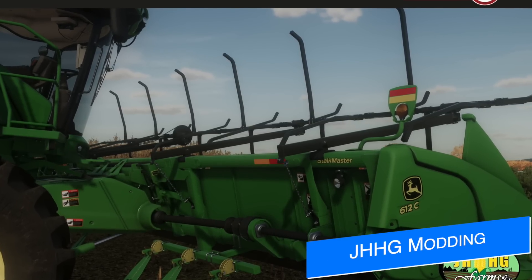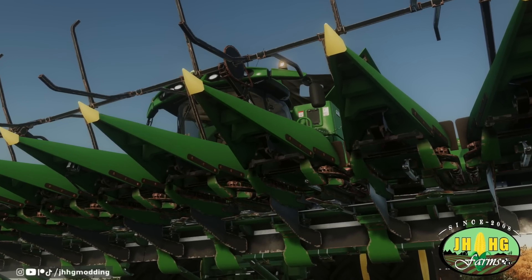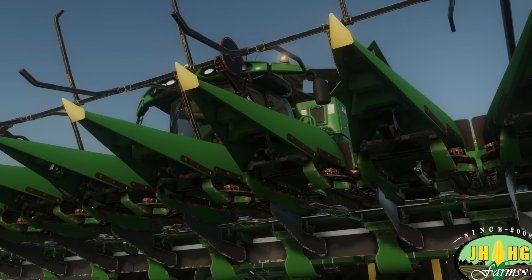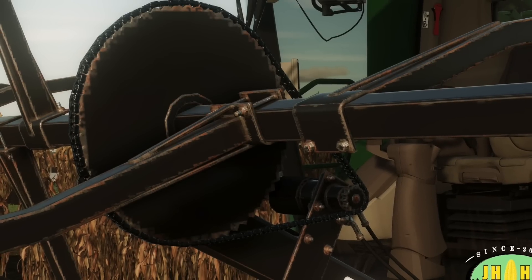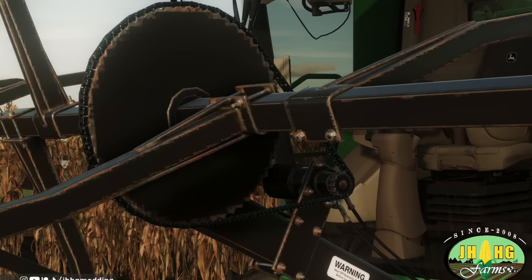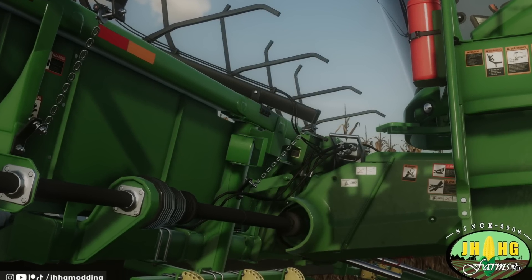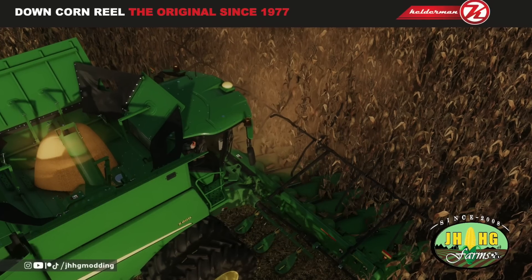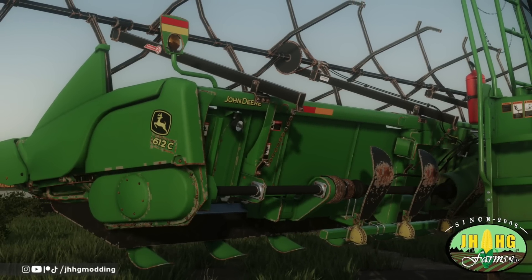JHHG Modding has released the extended PC version of their John Deere 612C/712C and the 616/716 cornhead updates, featuring new rust effects — PC only — and the Kelderman Corn Reel, which is actually coming to consoles too. The rust effects are calculated independently, meaning it will rust faster when exposed to inclement weather like rain. This is a bit of a game changer for Farm Sim 22 and I cannot wait to see it in action.